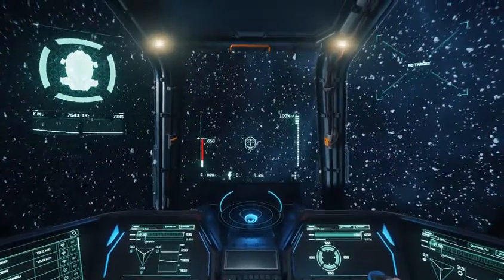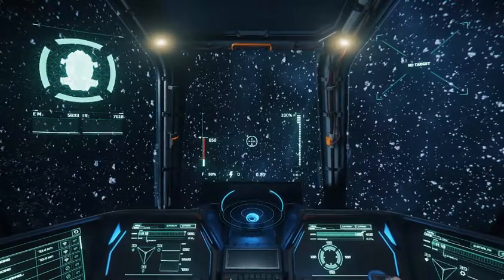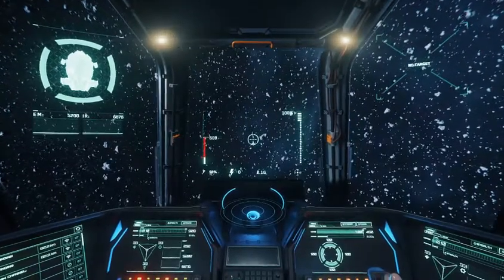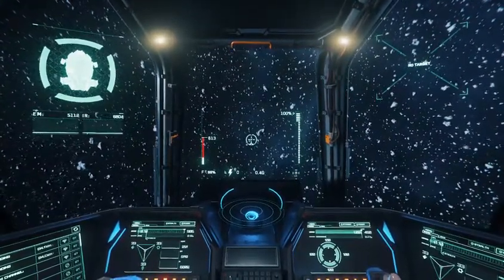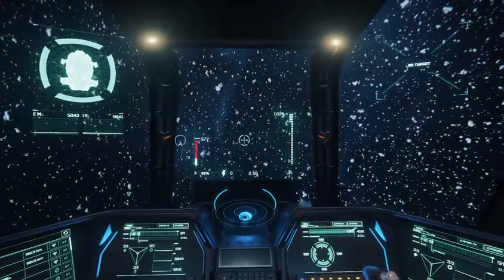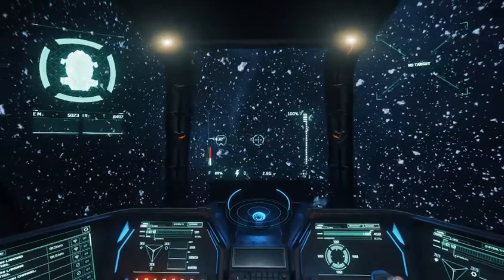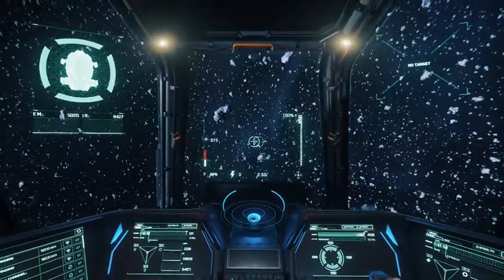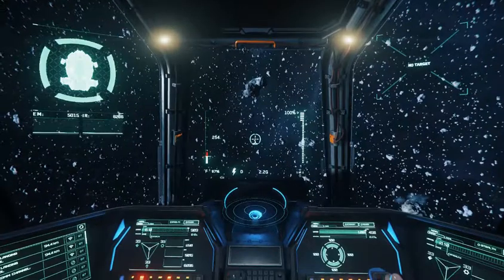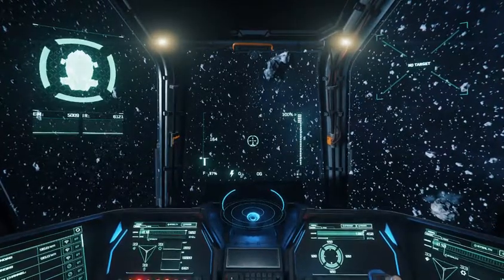And now we've got the EM down — now we're running stealth, now it's harder to see us. Now the person in the back can run his scanner and we can do our jobs. I just wanted to show you that to say that yes, staggering the weapons even works for the Singed weapons. You can use it to lower their tendency to overheat and basically make it so you can keep firing. I like it when a ship is firing — it makes me happy.